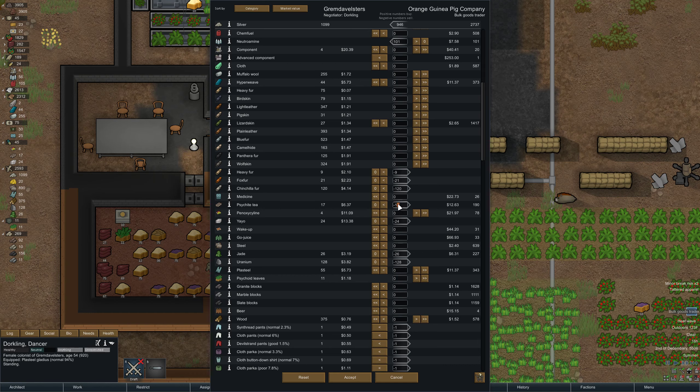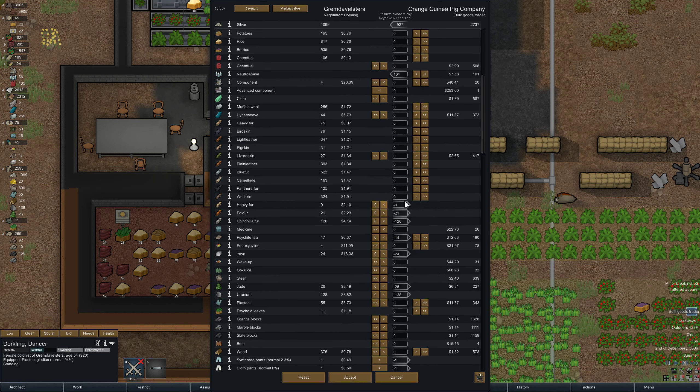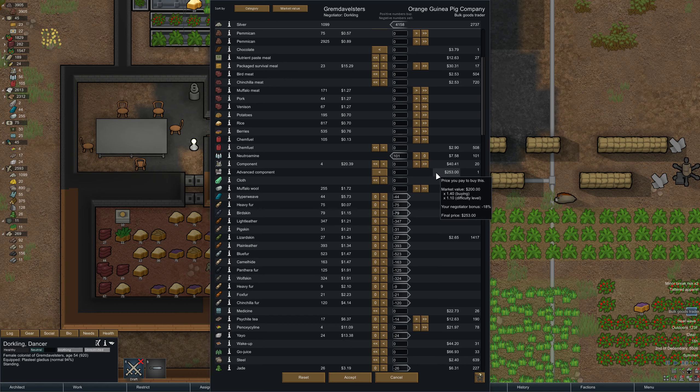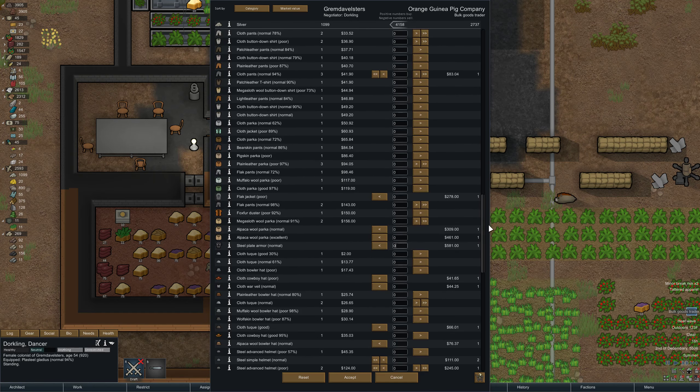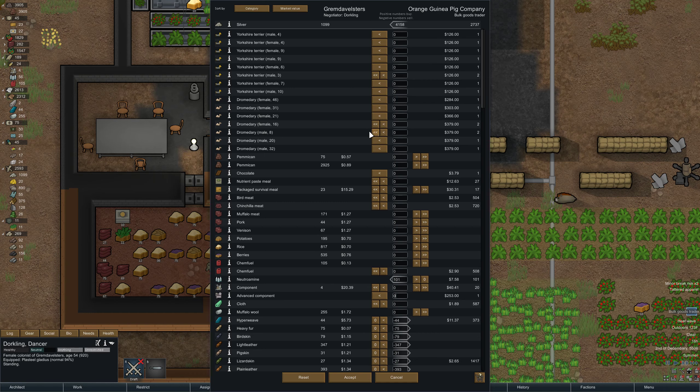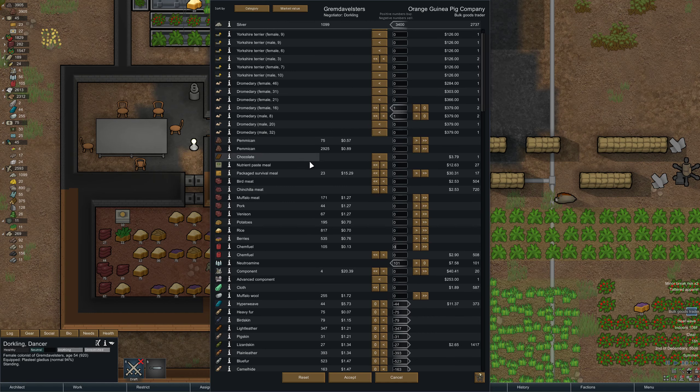Do I keep any uranium? Well, we were making maces out of them but we don't need to. I don't think it'll count the uranium we're currently making a mace out of. I think I'm fine selling that uranium, because I don't think we want to bring it with us. Psych IT sells for a lot — I'll sell most of it. And then more skin and fur: wolf skin, panther fur, camelhide. Do I want to keep the blue fur? I think I just keep some muffalo wool. You can't afford all this. So then what do we want to get from you? Sure, I'll take an advanced component. Maybe just get more gold from you — 102, oof, that's a lot of gold.